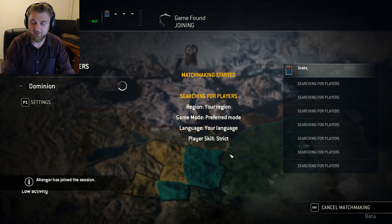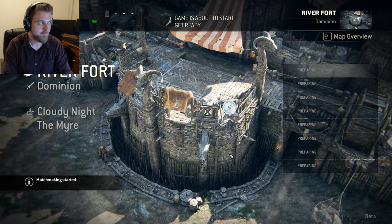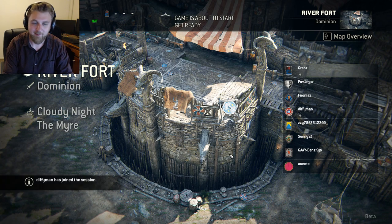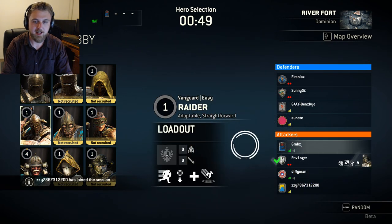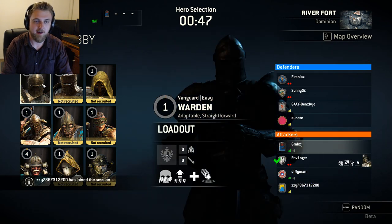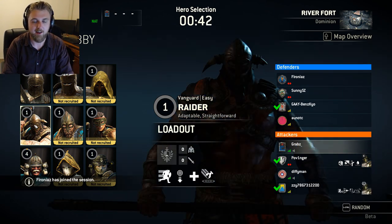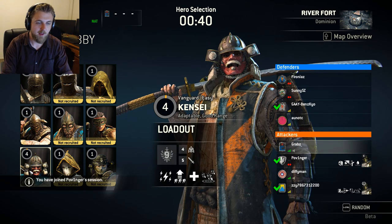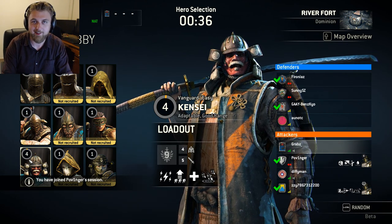All right, we've found a game. Let's see if we can actually seal the deal and get in there. Success - though that's not to say it won't drop out still. So each team has hero types: you have the Templar or Crusader, a Vikings style, or samurai. As you can see based on it being level 4, I've played samurai the most - that's all I've played actually.